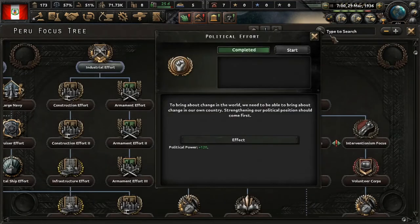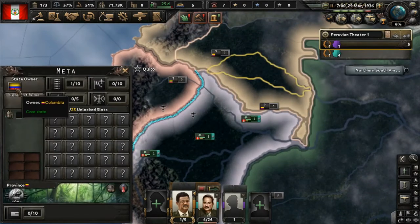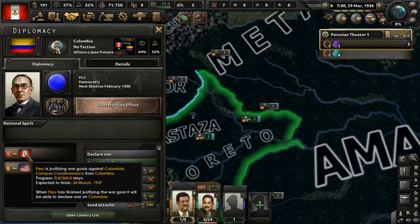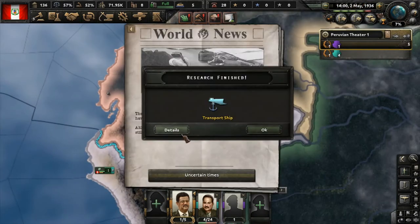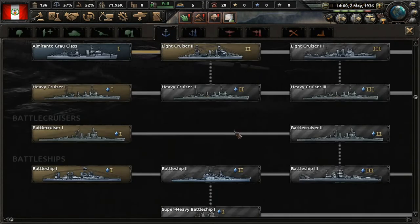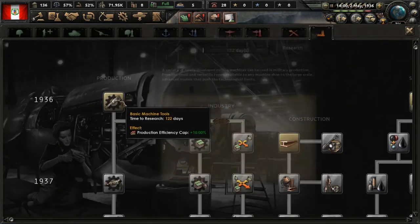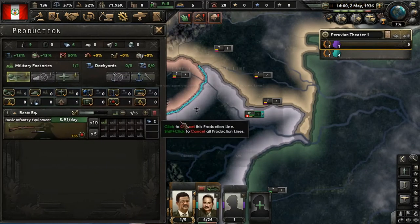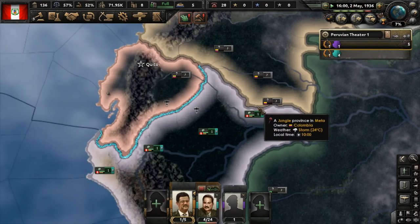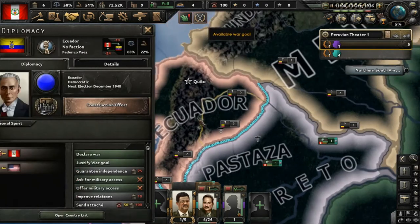Political effort is complete. We'll be doing collectivist ethos. Let's justify a war goal on Colombia as well. We have finished researching infantry equipment once — let's start producing it right away. War justification against Ecuador is complete, let's declare war right now.